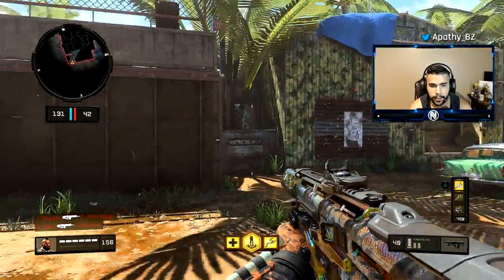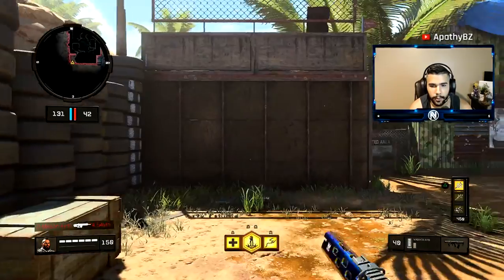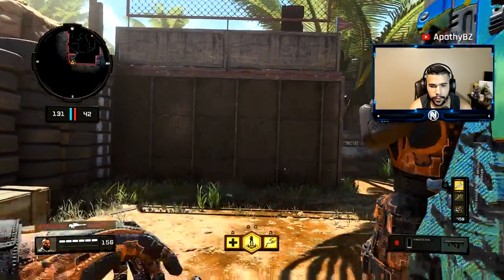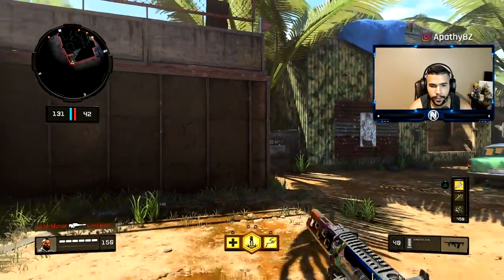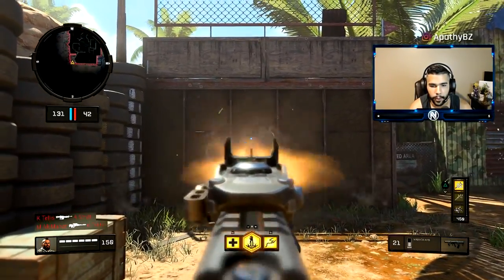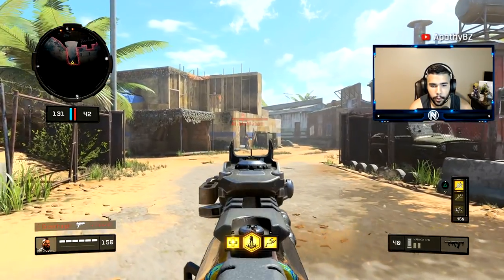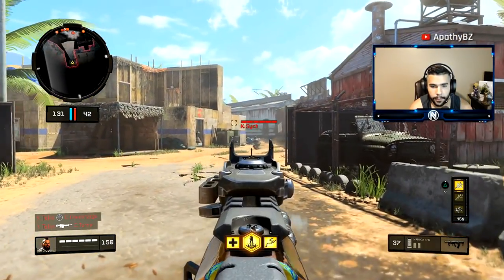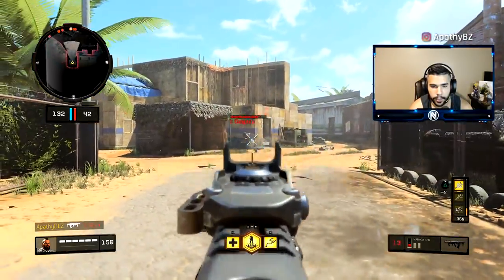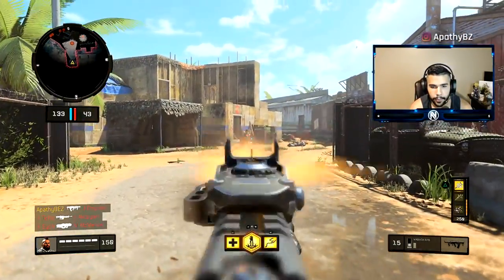Now let's look at the Maddox as a good example. As you can see, it goes up and then left-right, left-right, left-right, and keeps doing that. Pretty much every time: up, left-right, left-right. It's about 90% the same each time. Knowing that recoil pattern, you know it goes up so you slightly aim down to compensate and shoot straight. You can see how it beams — you just have to predict and adjust for the recoil pattern.